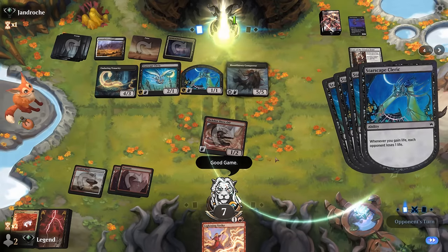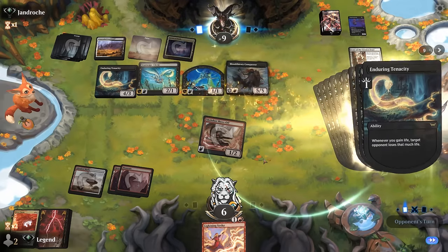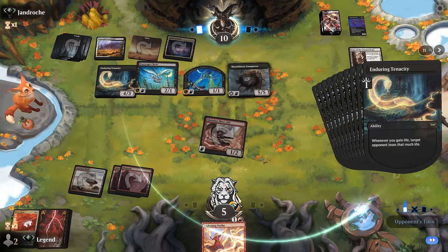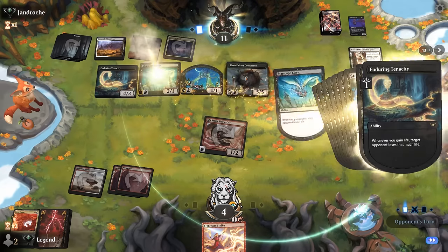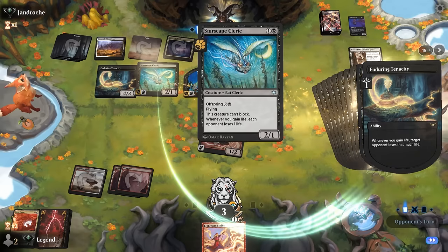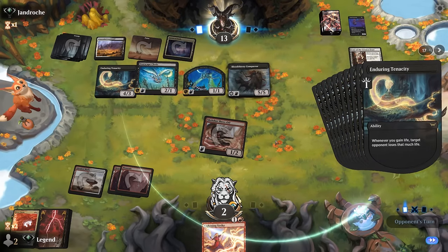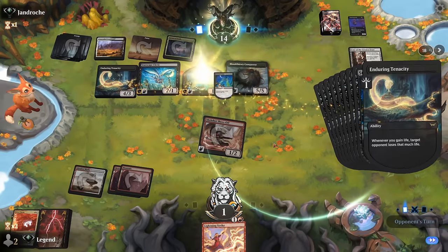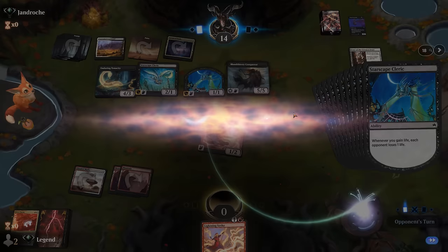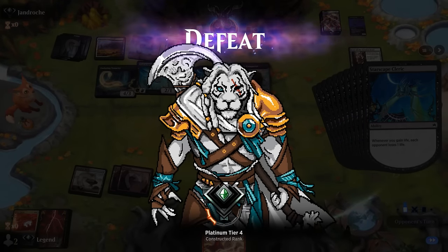This is probably one of our worst matchups for good reason, but if we'd maybe found our Screaming Nemesis we still might have been able to beat them. The Conqueror turns loss of life into life gain, and both Cleric and Enduring Tenacity do the reverse, setting up the infinite combo. Starting with Case is one damage at a time as opposed to attacking for four with Enduring Tenacity, which makes it a little faster. On to the next one.